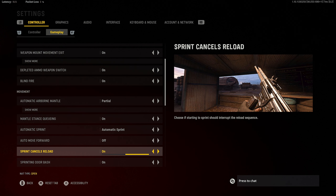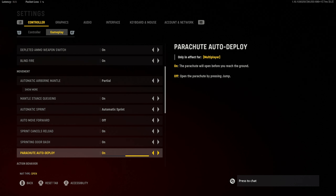Move forward sprint cancels reload — I have this on. Basically, if you reload and you notice the bullet count in the bottom right corner fill up, instead of pressing Y-Y to cancel the animation, all I do is move forward. Because I have automatic sprint on, I reload, notice the bullets go into the gun, and just move forward — that cancels the reload animation and I'm ready to go. I find it a little more efficient than pressing Y-Y.